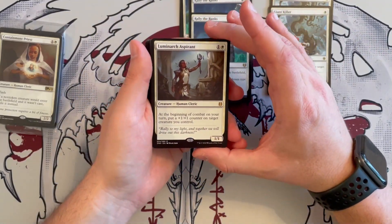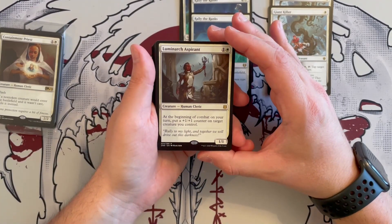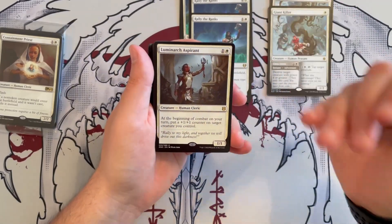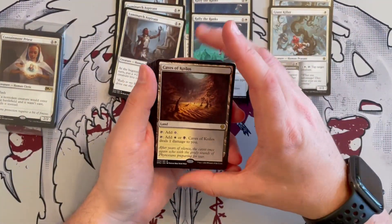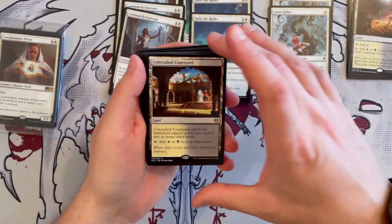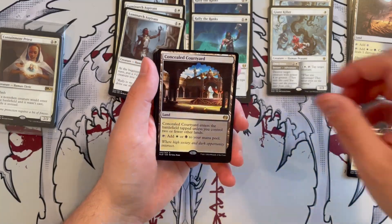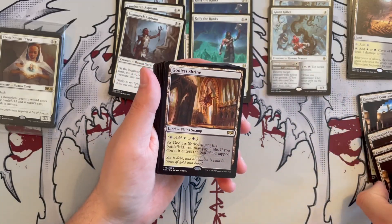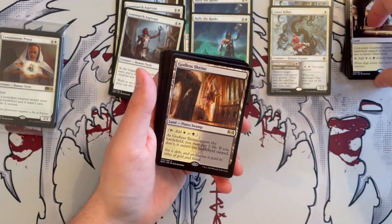Then you get Luminarch Aspirant — the image from the front of the box — a Human Cleric 1/1 for one generic and one white. At the beginning of combat on your turn, you put a +1/+1 counter on target creature you control. This is really, really good for a quick deck. You get four of these. Then you get the Caves of Koilos, one of the pain lands — you get four of these, always nice. You get the Concealed Courtyard, one of the slow lands from Kaladesh — four of these, always really nice. And you get a Godless Shrine, one of the shock lands — I would have hoped for four, but you can't get too much value in this kind of deck.